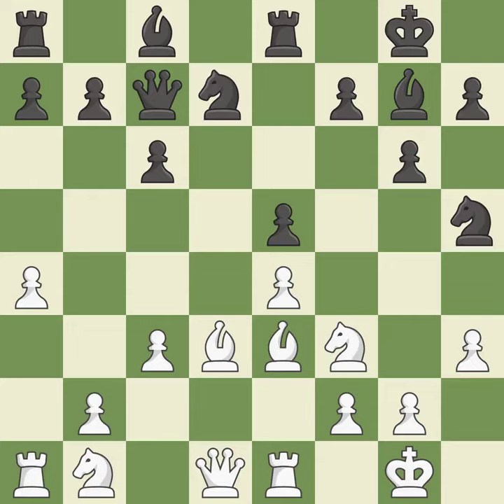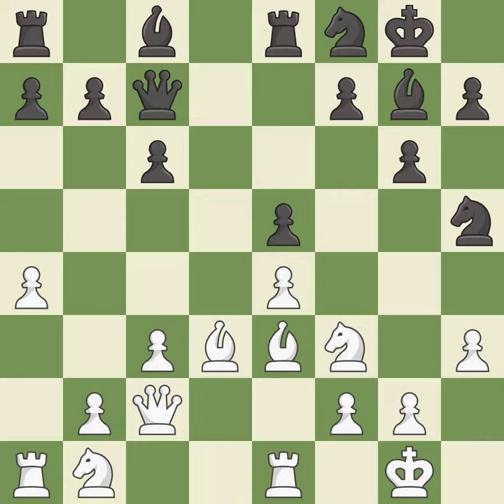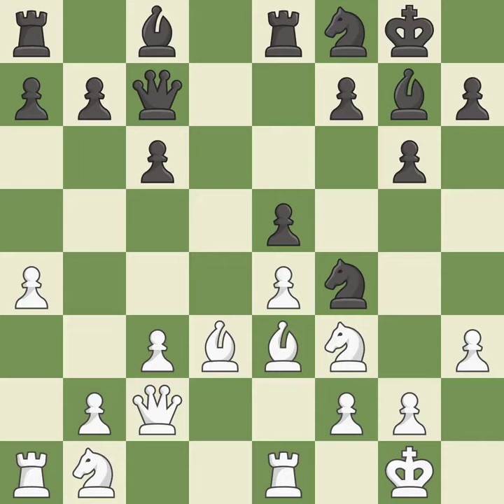That's a decent move. While not a mistake, that is also not the wisest course of action. By doing this, a queen moves off of its beginning square and into the action — it is quite good. The knight can now control more squares as a result — very precise. The rooks are linked by this, making it easier for them to work together in the future.